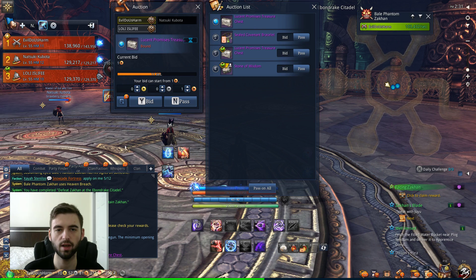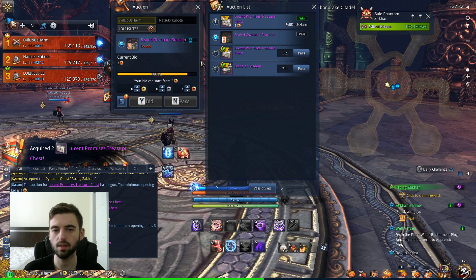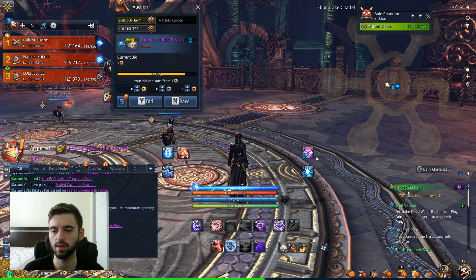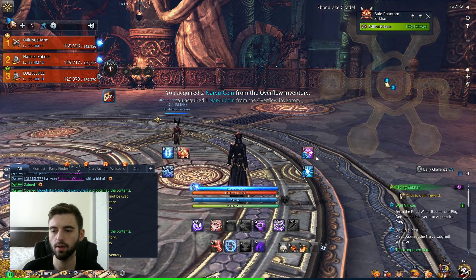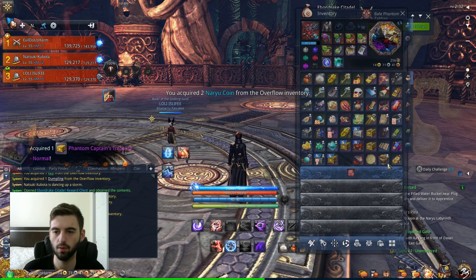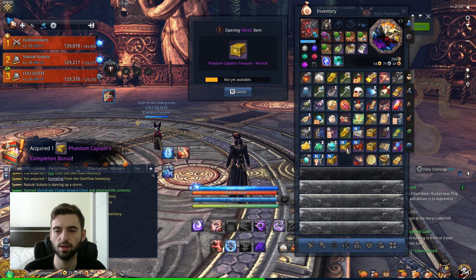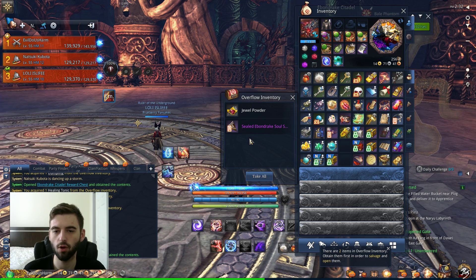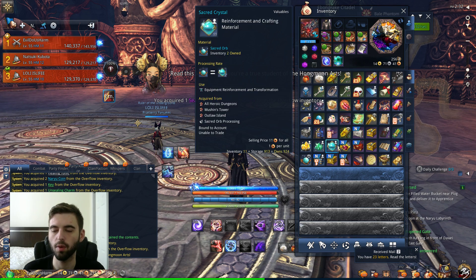We've got some decent drops — Lucent Treasure Promise Chests. Elysian Crystals come from the reward chest at the end of the dungeon — this one right here, the Phantom Captain's Treasure Normal. We go ahead and open that up. We did not get an Elysian Orb unfortunately, but that is the way you farm them — by running Ebondrake Citadel. You're also always going to get a Lucent Promise Treasure Chest, which also has a chance for Elysian Crystals as a bonus.